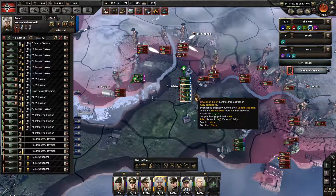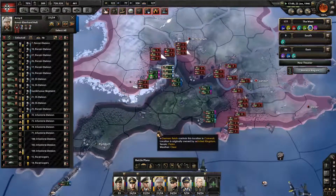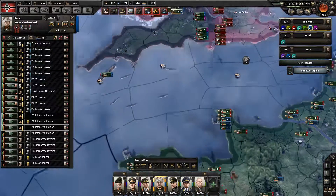The biggest push against us is here. These three divisions are going to help push into here. Wow, did they really take that many losses, those paratroopers?